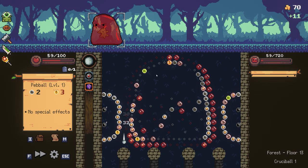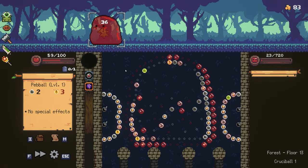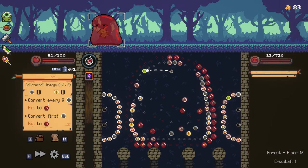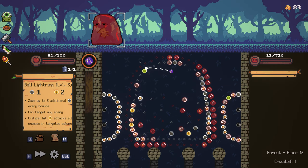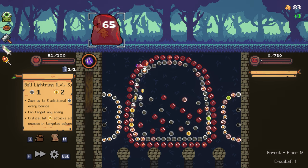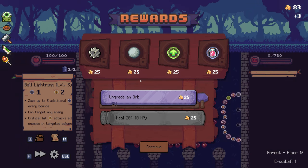That should help us a little bit. For our last shot here I'm going to press backspace and skip to the electricity orb right here. It zapped him when it hits — that's perfect. And we get fully healed after beating the boss, so we're good there.